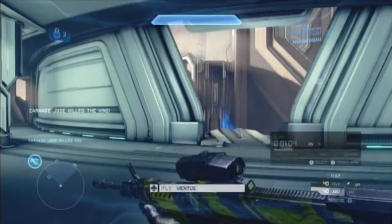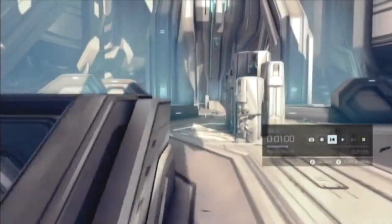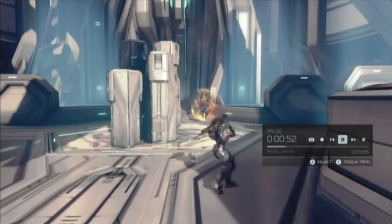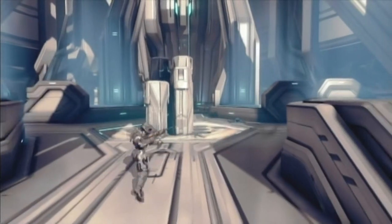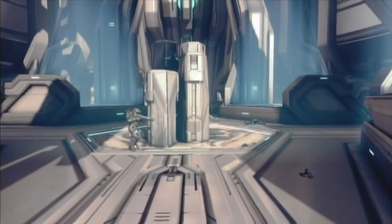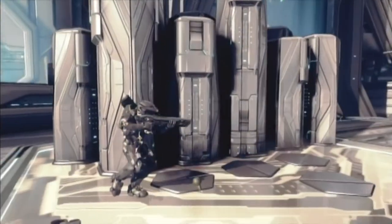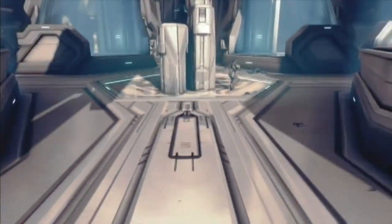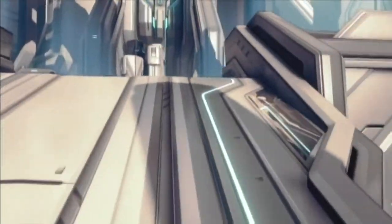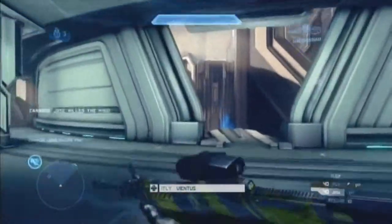Right there you can see you got the scattershot and you were one-shot, and you went out and attacked him. I know you personally, so I know you're a very aggressive person — you're going to attack when you're one-shot. But there's a balance, like yin and yang, between conservativeness and being aggressive. Since he's already thrown a grenade at you and you're one-shot, you should probably back up, go down the ramp, get your shields back, and then engage. You've got the scattershot, which is important — you want to keep that.